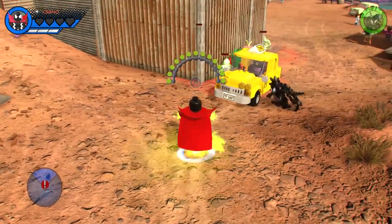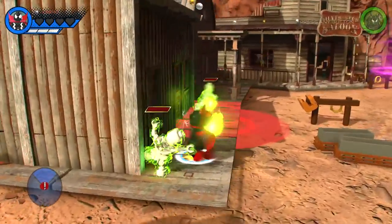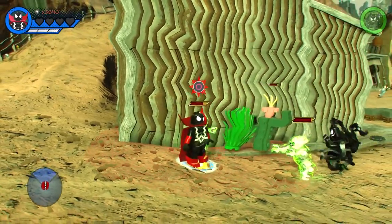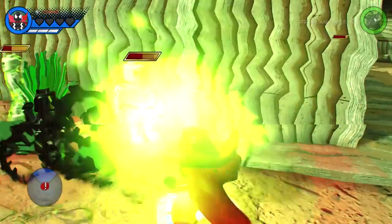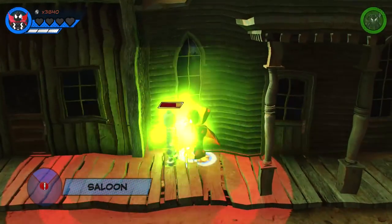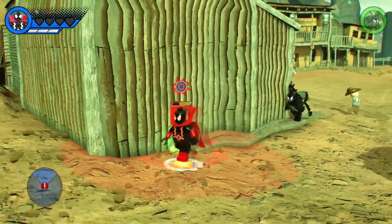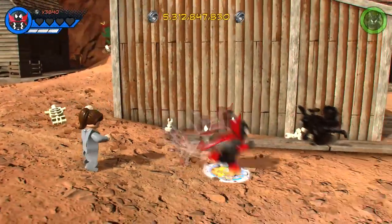We've got some bad guys over here. He's deflecting every single shot — are you kidding me? At least I'm invincible now; it doesn't seem to be doing any damage. When he turns his back for a second it hurts him — very strange. How about this guy? I can pick him up now. Throw him. Nice job, Spawn. And we did it — we stopped another crime as Spawn. Very nice.